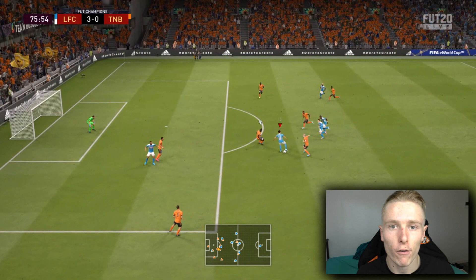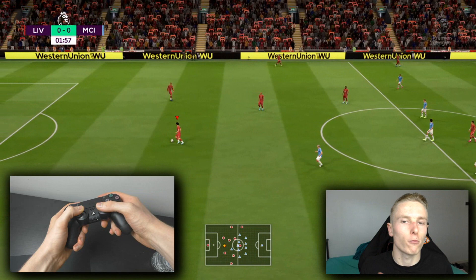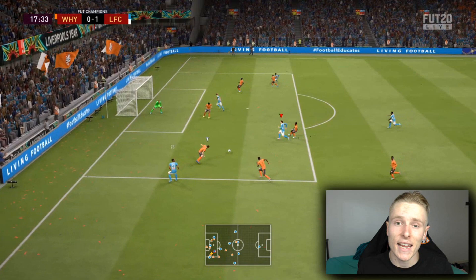Lads, this is generally one of the most easiest skill moves that you guys can learn for your attacking game. To perform the bull roll, all you need to do is point the right analog stick either to the left or to the right or wherever the player is facing. What this will do is make your player do a bull roll away from the defender or indeed to create space, which will enable you to enhance your attacking game.